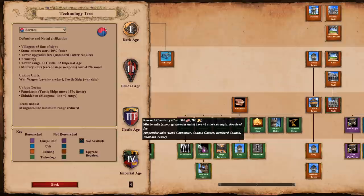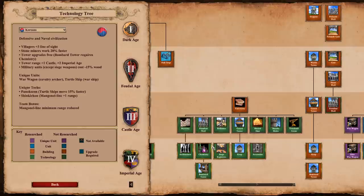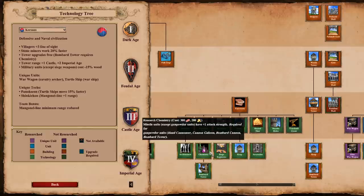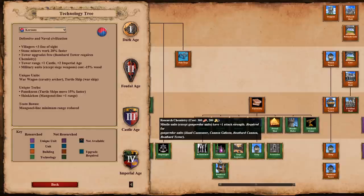Next is Chemistry, which every civ has. Chemistry, Murder Holes, and Ballistics are the only three techs that every civilization has. Obviously it gives all your archer units, towers, and similar units plus one attack, and it's the prerequisite for gunpowder units and Bombard Tower. It's probably the most common upgrade you get at the university. The only things you might think benefit from it but don't: Fireships don't benefit from it, and Arambai and Conquistadors don't benefit from it. As a rule, if it benefits from your Fletching, Bodkin, and Bracer, it benefits from Chemistry. That covers almost every situation.